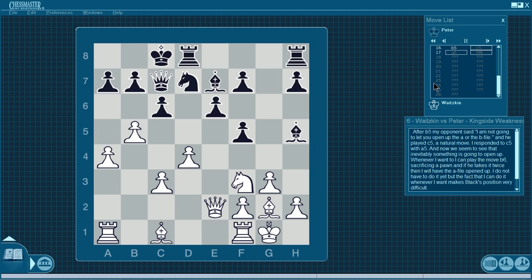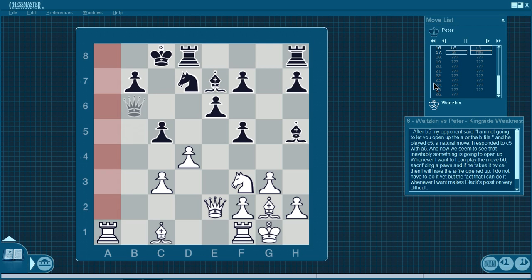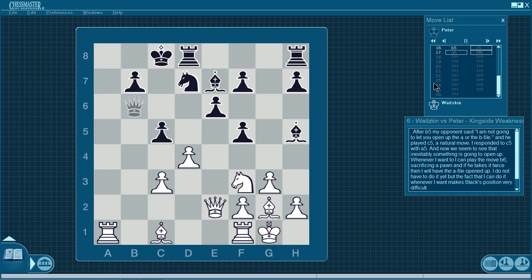After b5 my opponent said he wouldn't let me open the a or b file, and played c5. I responded with a5. Now inevitably something is going to open up — whenever I want I can play b6, sacrificing a pawn, and if he takes it twice I'll have the a-file opened up. I don't have to do it yet, but just the fact that I can do it whenever I want makes Black's position very difficult. After a5 he played knight f6.